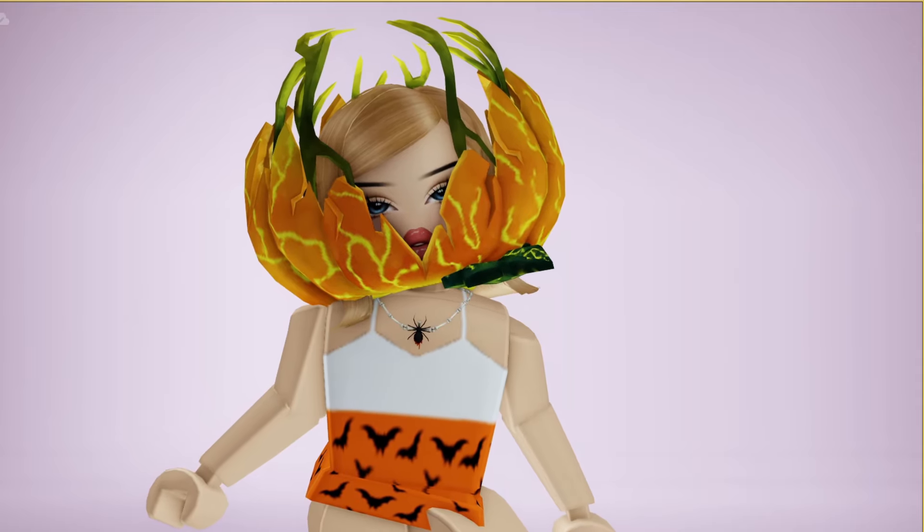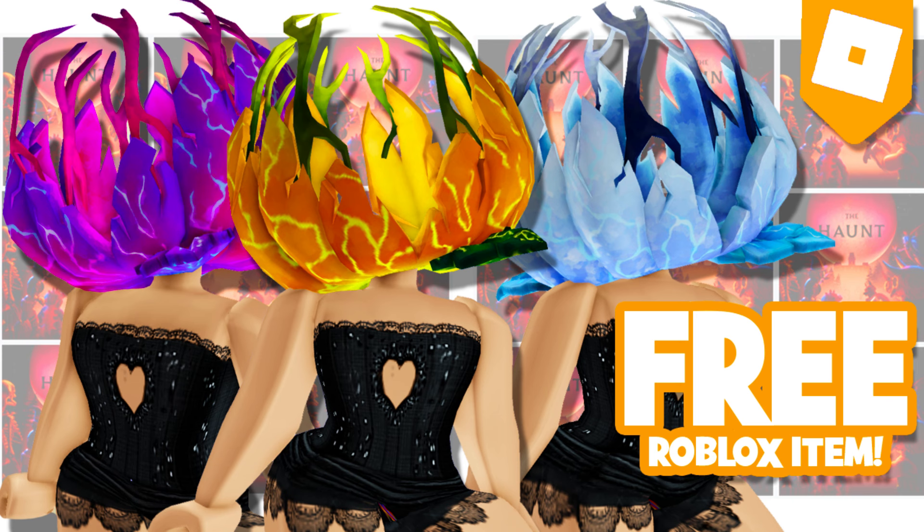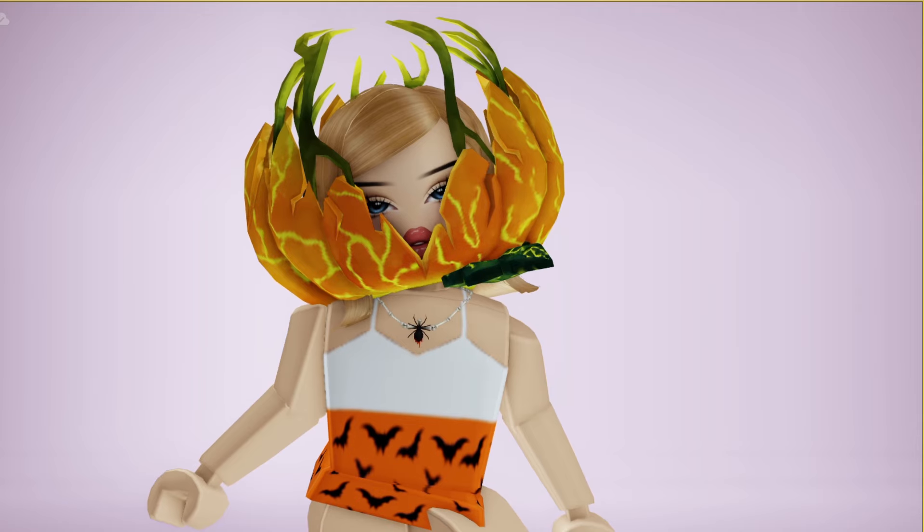Hey besties! Wanna know how to get these free new, completely free UGC items like the Cursed Spider Necklace and the Smashed Pumpkin Head Accessory that's available in three different colors? I'm gonna show you how to get all of this now. Let's get started.